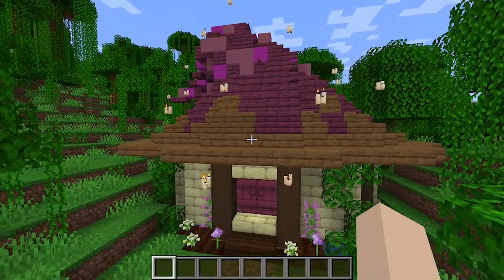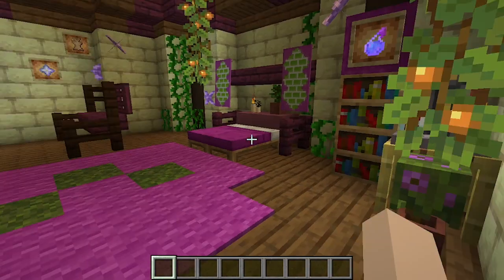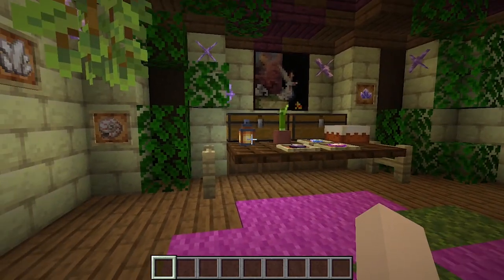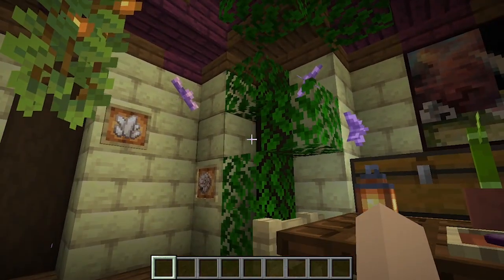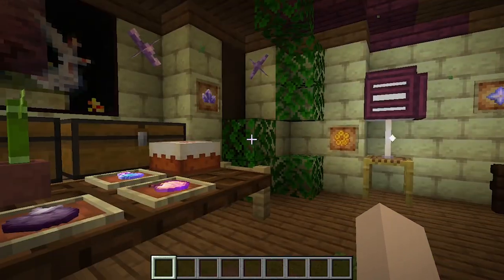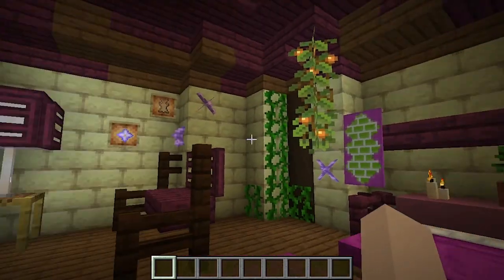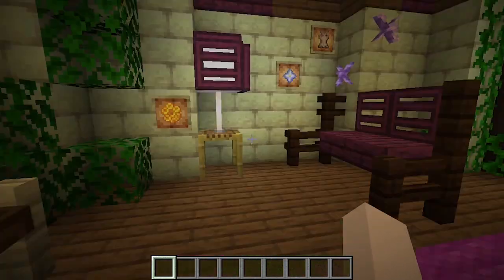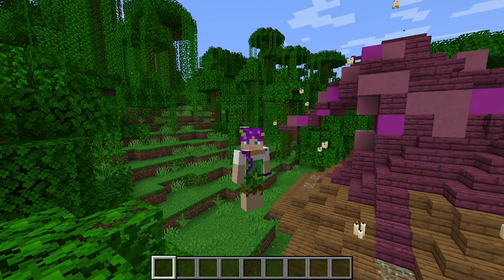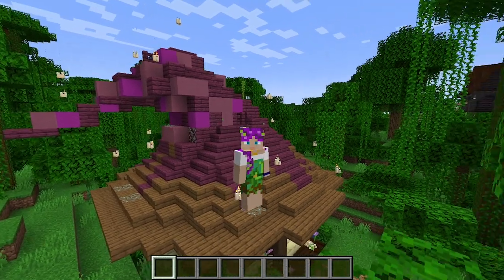Floating candles everywhere were, of course, a must. And then we can run into this cute little house. I didn't end up using calcite anywhere, which is a little bit sad, but it's okay. It's a little bit like my house with leaves and crystals and shells and just nature everywhere. I used lots of enchanted things, glowy objects, glow frames for the items — just to give it that magical sparkle.